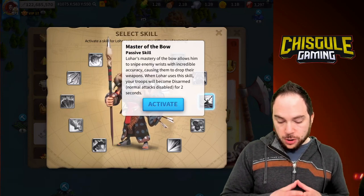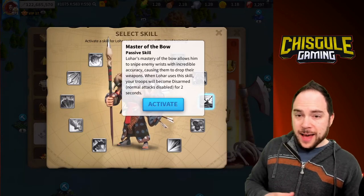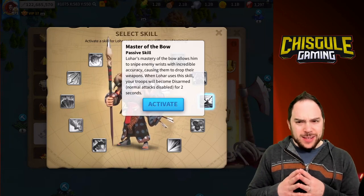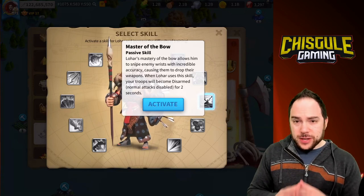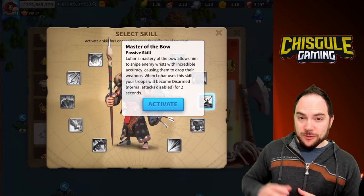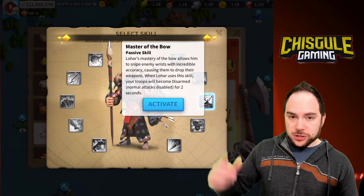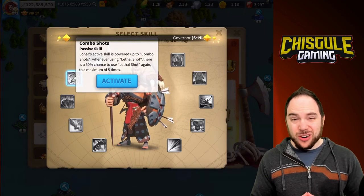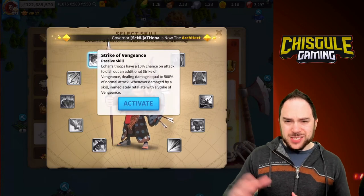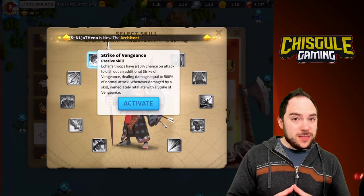The remaining three include Master of the Bow, where you get disarmed — basically a silence effect where normal attacks are disabled, and I don't think you can use active skills either, which ends up being really detrimental. That was one of the more savage skills I found, and you can see in the live stream how that unfolded opposite to what I expected. I would take Master of the Bow at that point, then either Combo Shots or Strike of Vengeance last — those seem to do the most damage from what we observed.